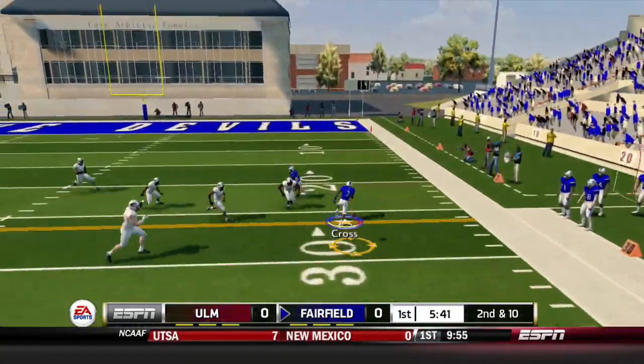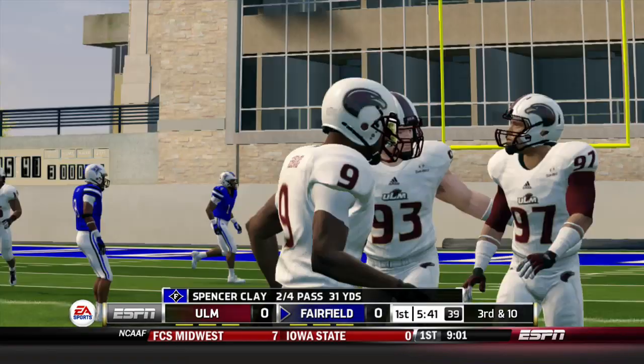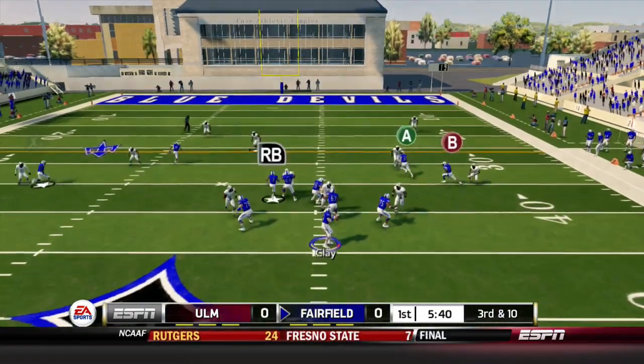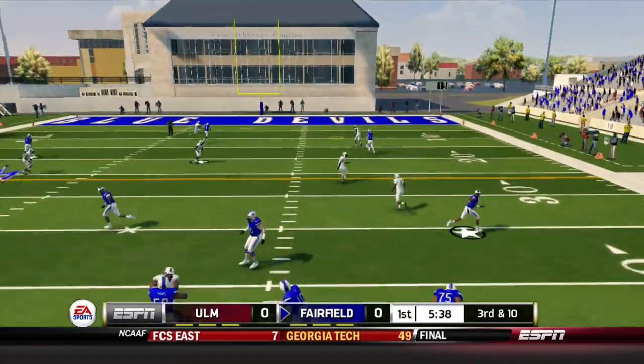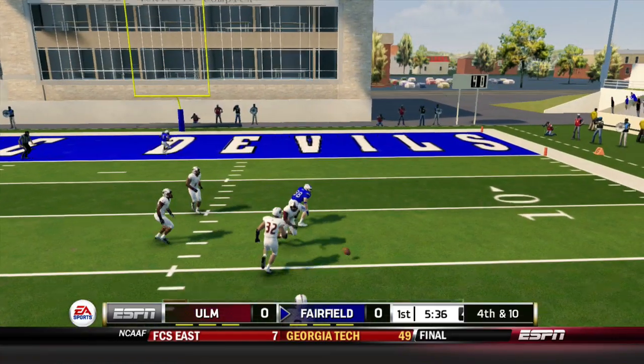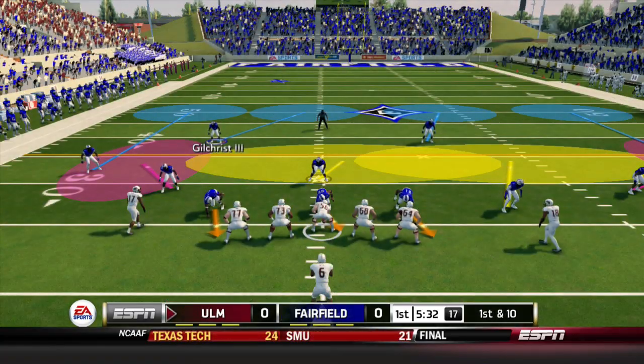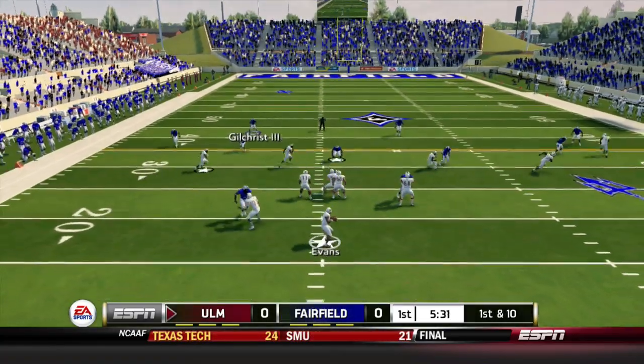Second down and 10: throw, and TJ Cross can't bring it in — he drops the wide open pass, bringing up third down and long. Clay drops back and throws it down the middle looking for Schaefer for the third time on third down, but Wesley Thompson knocks it away and we're forced to punt.